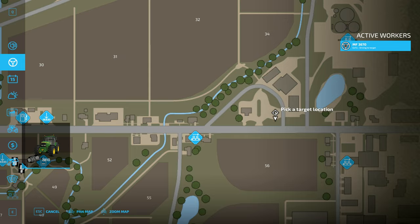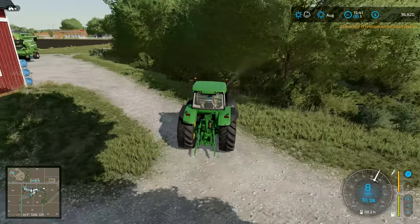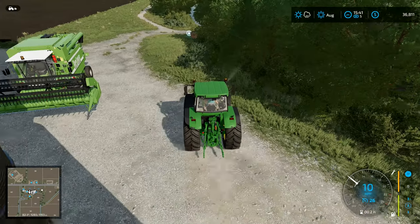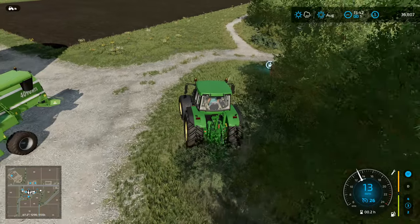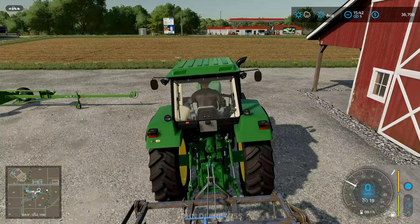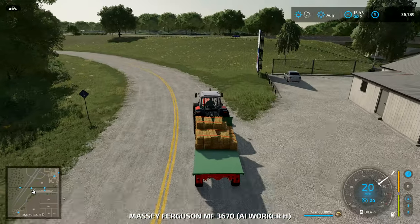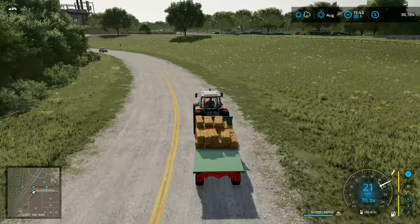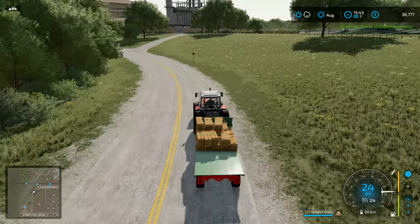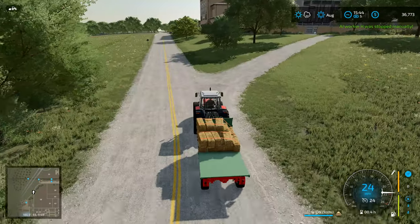We'll set destination over here near the shop. He is able to get out of here, and whether or not that combine is going to be in his way remains to be seen. He was able to drive around the combine - that's really cool! Let's go have a look at our other tractor. He's almost reached the destination, so I'll take over this one myself. I love how well he's driving along that road.